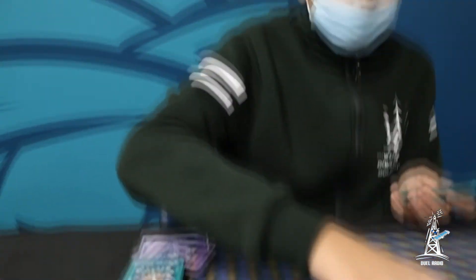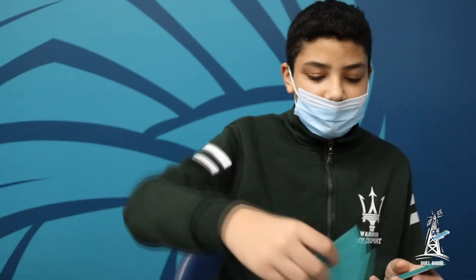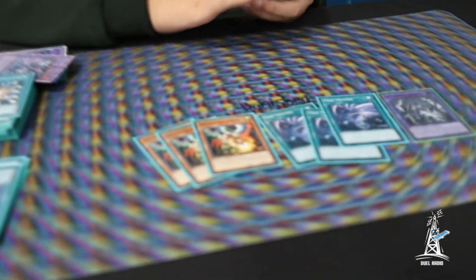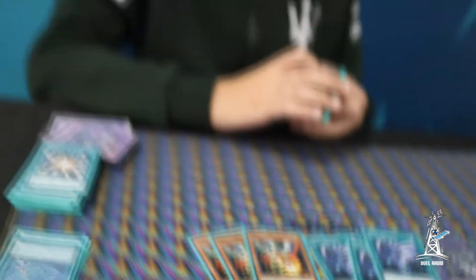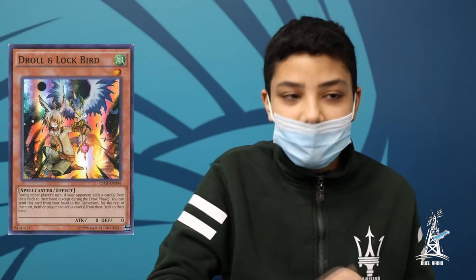I played 3 Twin Twister for back row removal — one of the best, it's been the best for a long time. I play 3 D.D. Crow and Lockbird. D.D. Crow is good against Drytron — the Drytron matchup is really good with D.D. Crow and Lockbird. Really good against a lot of decks that search a lot, including this deck.